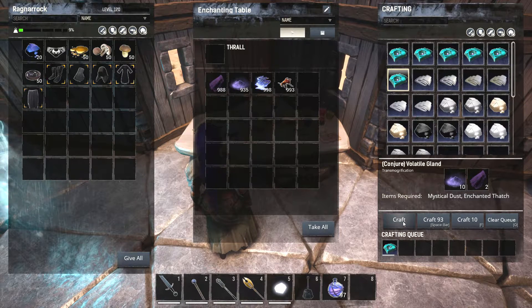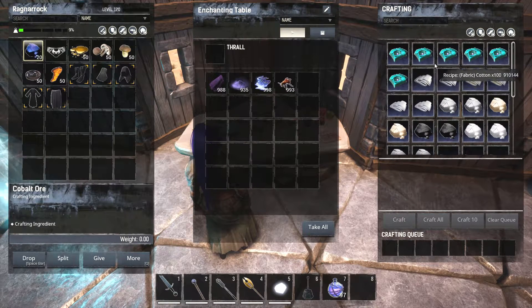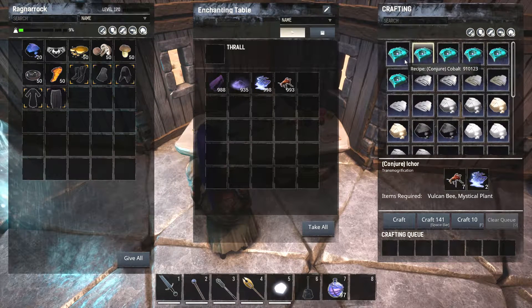I guessed the last one wouldn't be a 50 stack, but I was wrong. So all of them give you 50 except for the Cobalt Ore — you only get a 20 stack of that. The price is pretty similar across them, but the Cobalt Ore is actually the most expensive and you get the least.